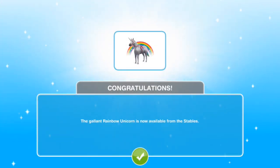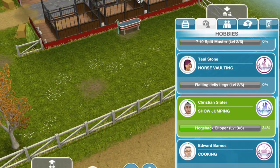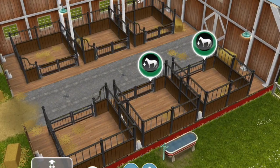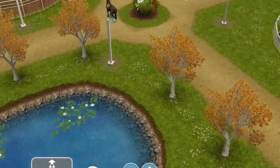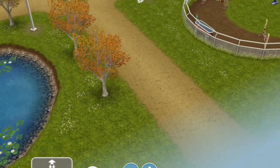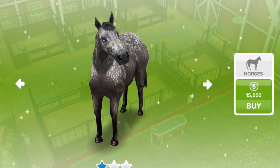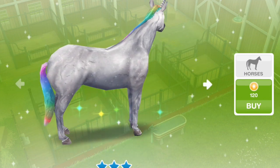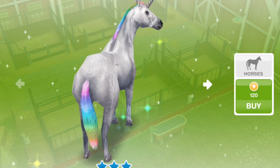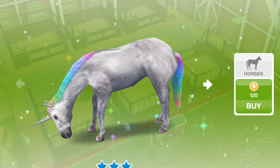It looks like we got the rainbow unicorn! We're going to go into the stables and see if we can find it or purchase one. Here it is — the rainbow unicorn. You can take a look at it. The tail and the mane are both rainbow, so that's pretty awesome.